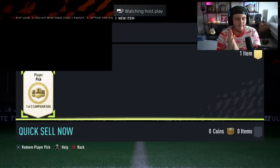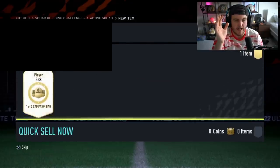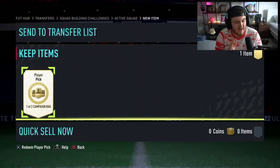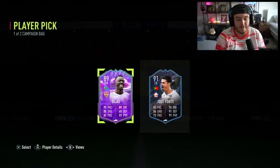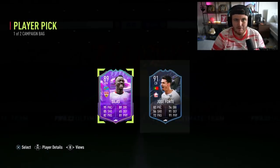Next campaign bag player pick — can we finally get something decent? Can we finally get a big pull? I'm getting so bored of seeing the same players over and over again. I just want to see a Bellingham or something. We've literally had the identical player pick — what is going on? Why are these so bad? Lewis's campaign bag — it's been very rough today. Football 3 Silas is not bad actually — I think he's 5-star, 5-star. It's actually one of the better ones we've seen today, even if he's cheap.